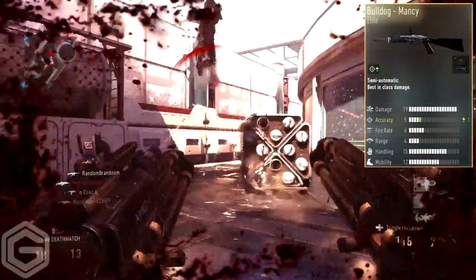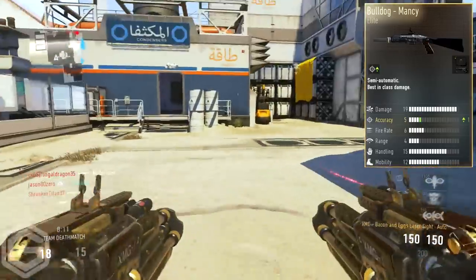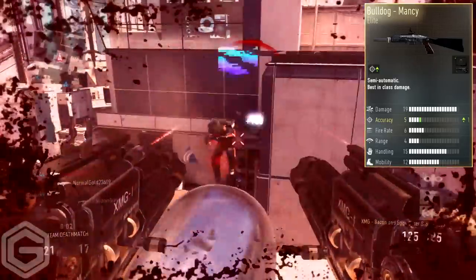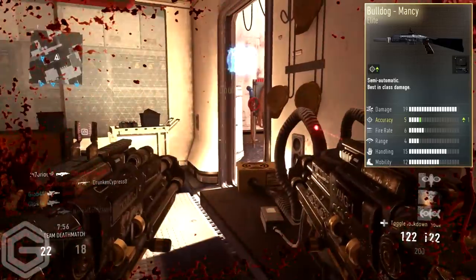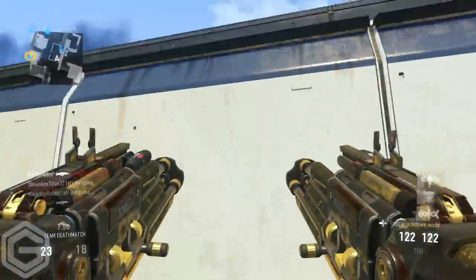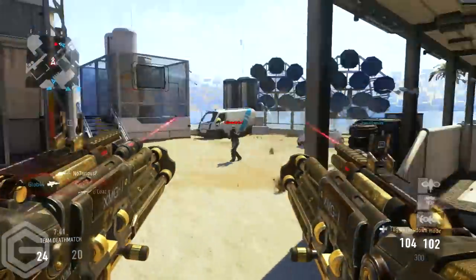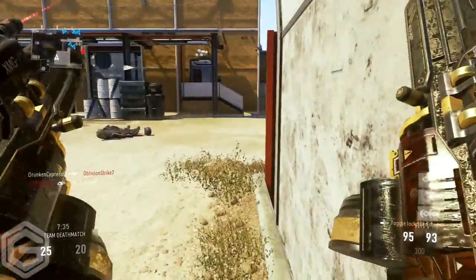The next weapon is the Bulldog Manti. This was the first elite weapon I ever got in Advanced Warfare — I was so happy to use it until I actually used it. This weapon is honestly bad in my opinion. It only has the accuracy going up by one, and I believe that is a target finder on the weapon. I absolutely hate that there's only one stat increase and they give you a target finder — when are you ever going to use that on a shotgun? The camo looks quite nice, but this weapon is pretty much unusable. The Bulldog Manti definitely goes on the worst elite weapon list.